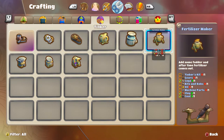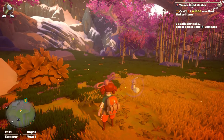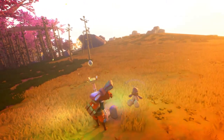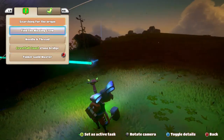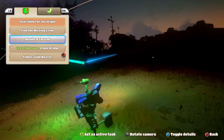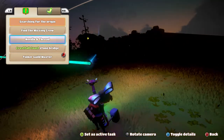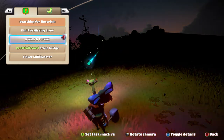I need to collect more stuff before I do any of that. Let's check my compass and see what else we can do. I can make a stone bridge but I don't have the arches. I can do needle and thread, or try to find the missing crew I still haven't found. Why don't we do needle and thread.